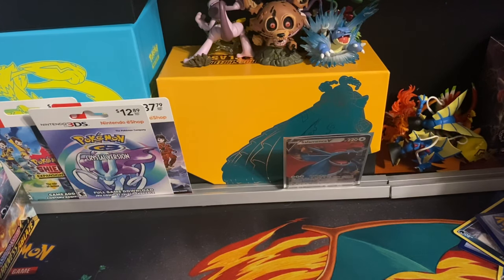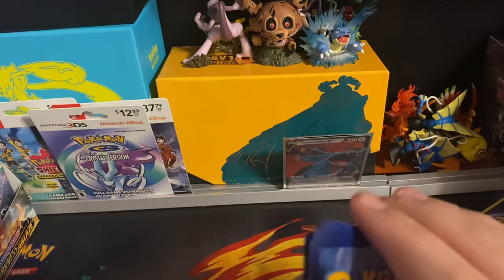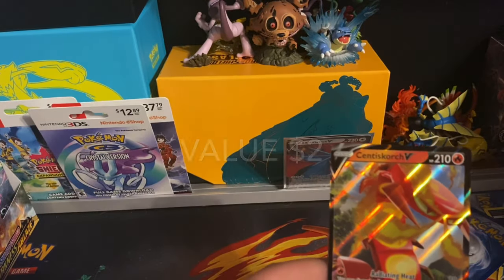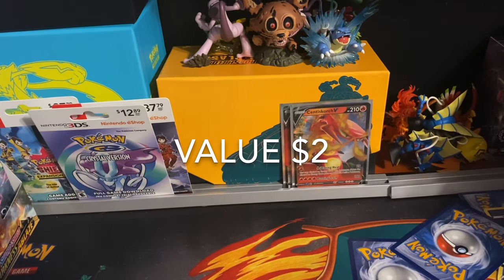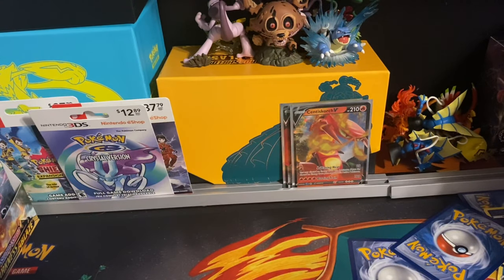Let's do it — one, two, three, four. Simisear, Lunatone, Staravia, Shelmet, Arbitar, Glamour, Galarian Darmanitan, reverse holo of Galarian Farfetch'd. The final card will be a Centiskorch V — another one. It's not too bad, you know, it's a third one. It's almost as bad as Galarian Slowbro. Let's just hope a fourth one doesn't come.